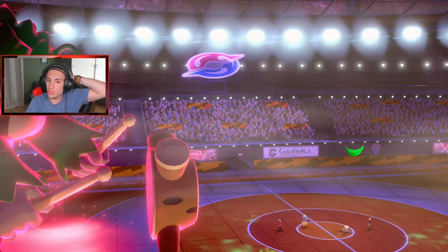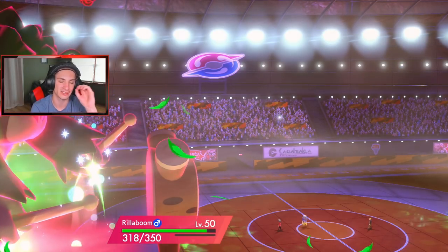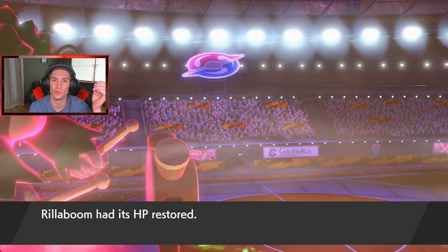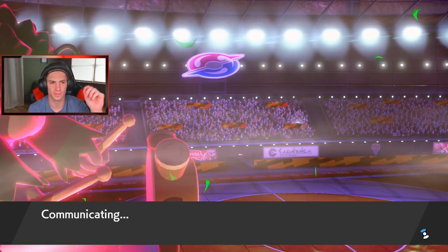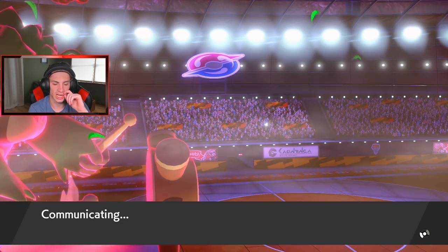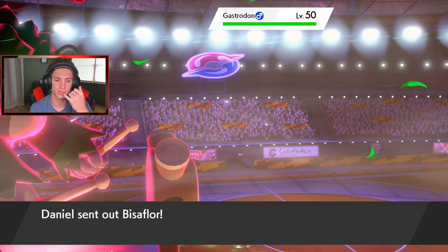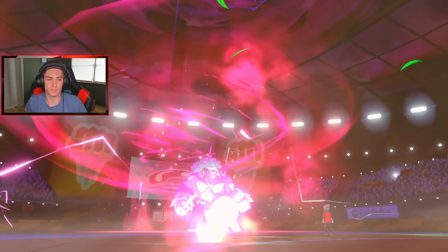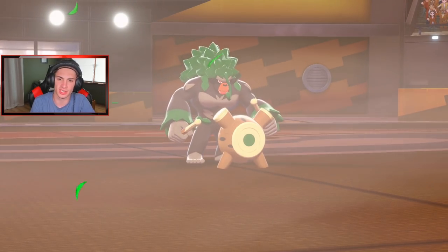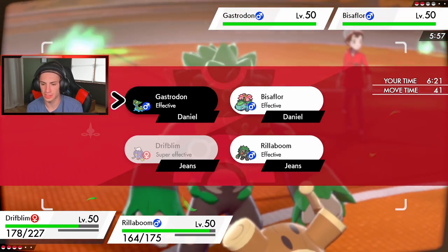He still has Dynamax and Flare Blitz for three more turns. I seriously thought that Eruption was going to take Rillaboom out because I totally forgot we put it on one HP — I realized it did like two damage because it's based off his HP. I think he has Charizard and Venusaur — we outspeed Venusaur even in sun with the Unburden ability. I think we're fine.